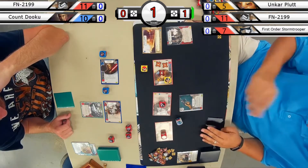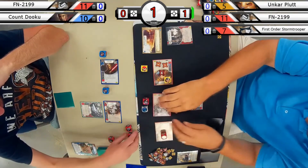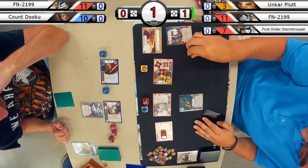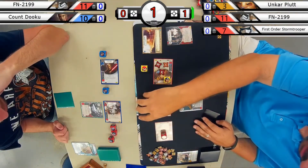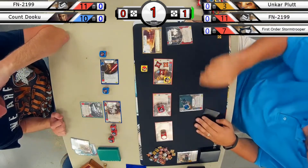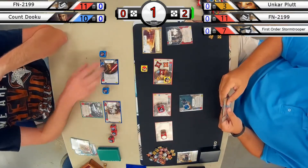FN rolling a modified two — you never want to see those modified sides at this point in the game. There's not much left to resolve with those. But he is going to use Unkar's ability to discard that last card, which looked to be Force Illusion, giving Unkar one extra resource.